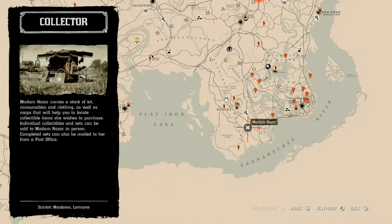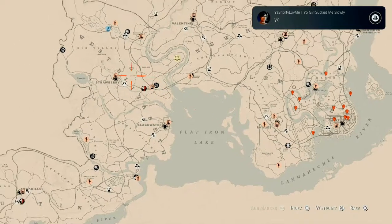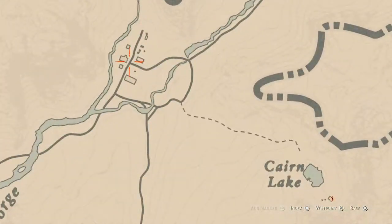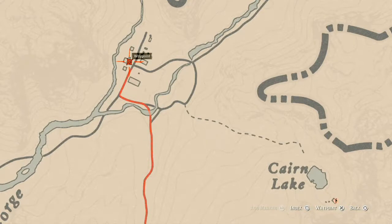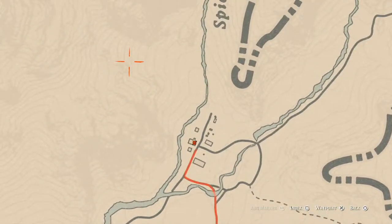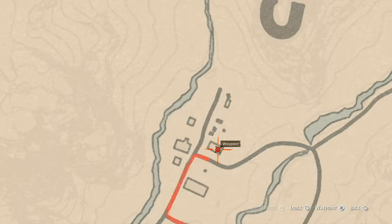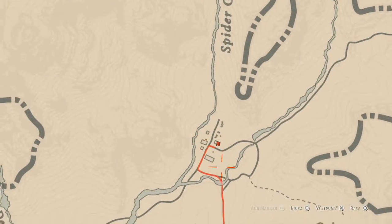The Caribbean rum today is all the way up here in Colter. It's right inside this building in Colter, and as soon as you walk into the building, to the left is where the bottle is, right next to the door. There's also a hawk egg up here at this location if you want to go get it, and there's a Seven of Wands tarot card inside this building as well.